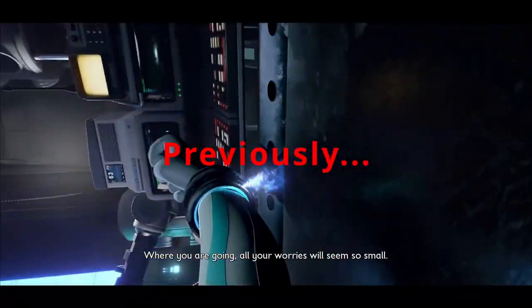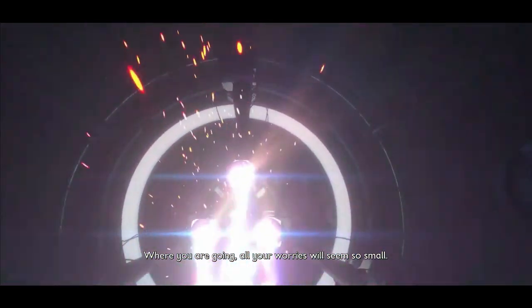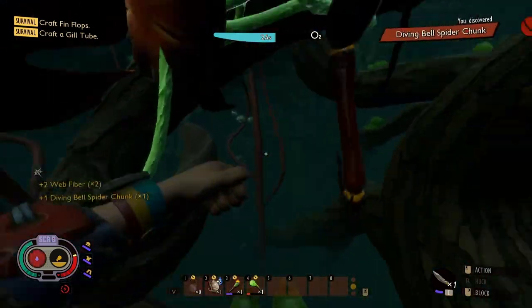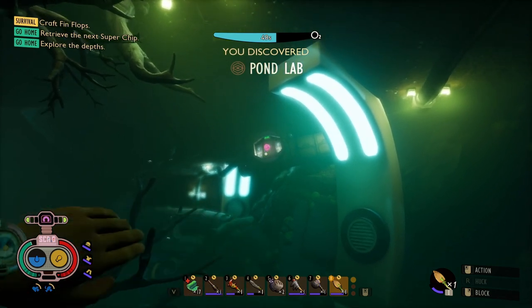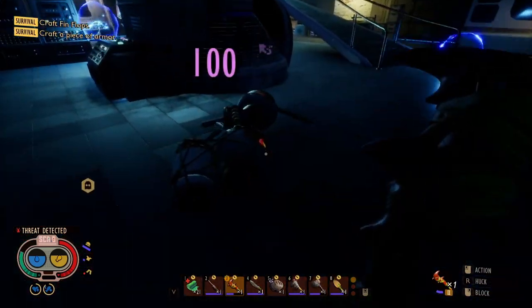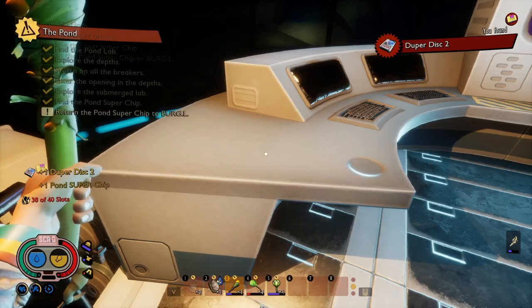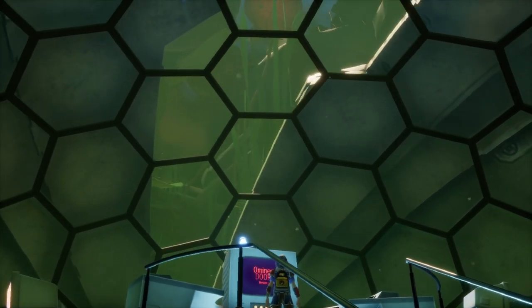Previously on 100%ing Grounded in 2024: I better get XP for killing him. I got some XP. Got me the raw science. It's the pond lab. Oh, there he is, just chilling there. I got both of them. Pond super chip — let's go. And now, for our featured presentation.